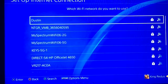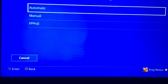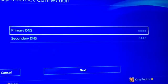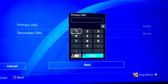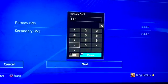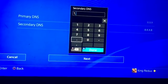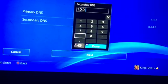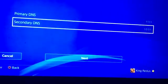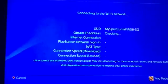So we're going to go back — Use Wi-Fi, Custom, same thing again. Go to your internet. Click Automatic, Do Not Specify, Manual. For primary DNS, you want to put in 1.1.1.1. Secondary — you're going to want to put in 1.0.0.1. Now click Next — Automatic, Do Not Use — and click Test Internet Connection.